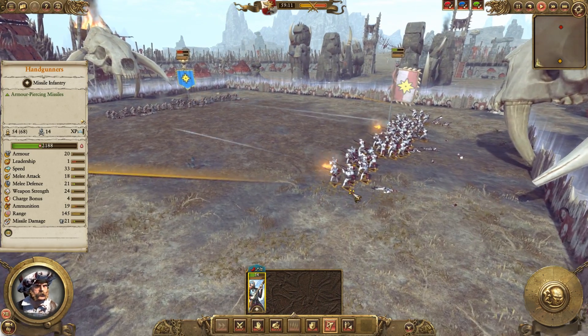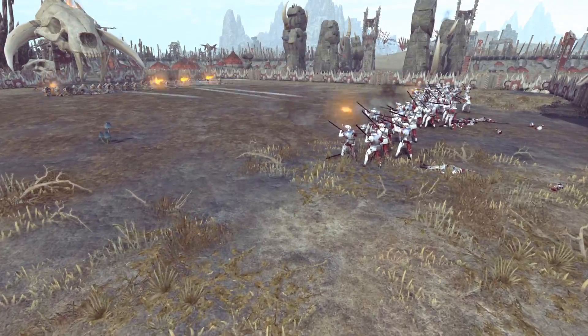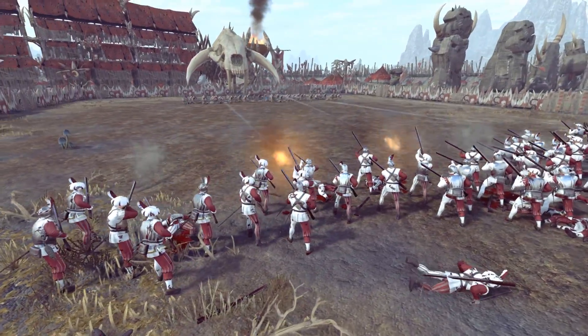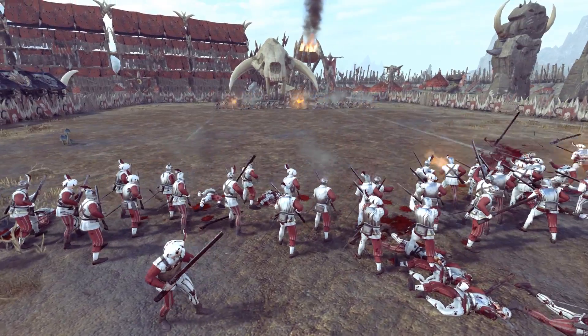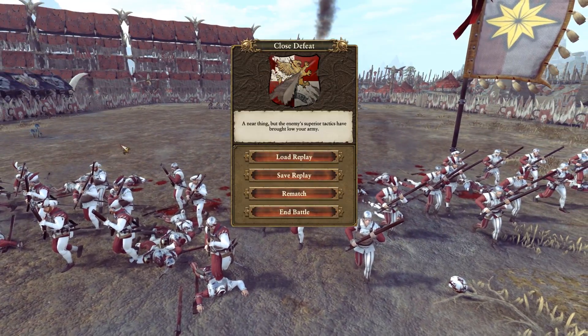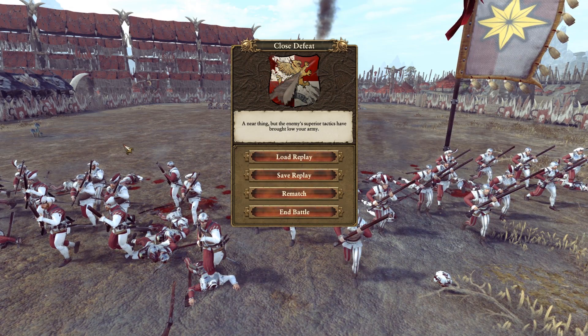You can see the low leadership coming into play for the Empire handgunners — they are starting to waver already in this straight-up gunfight at the Savage Orc Corral. I guess they are led by Empire Captain Wyatt Earp. So it is a defeat, and if these handgunners can't win with the four chevrons, they are clearly not going to win without them. So who does it better? Quite simple — Dwarf Thunderers.